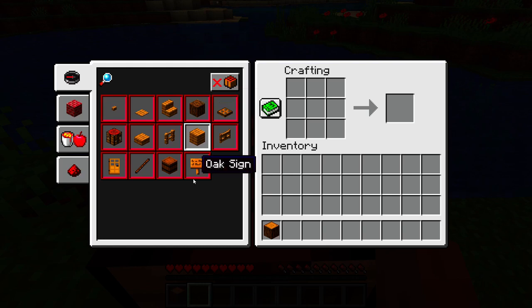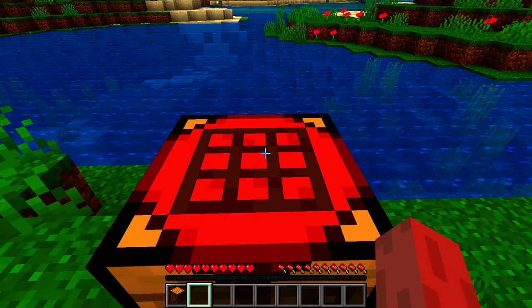Press the book icon and you can see what you can create with the help of the crafting table. You can create a staircase, you can create a door, you can create another crafting table using the crafting table itself, you can create stakes, fences, and barrels. This may help you to continue the journey in Minecraft.